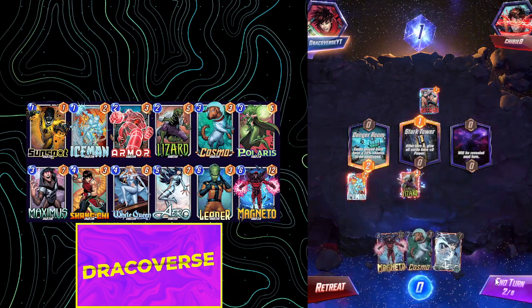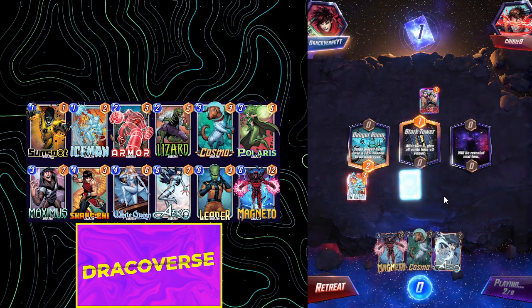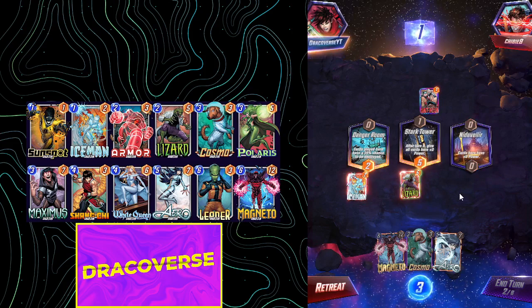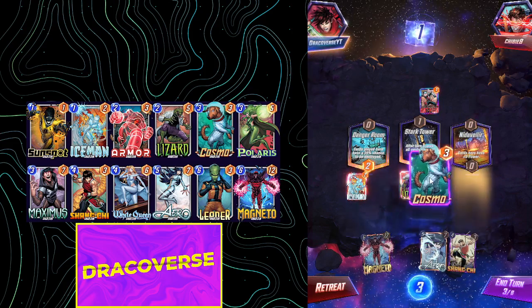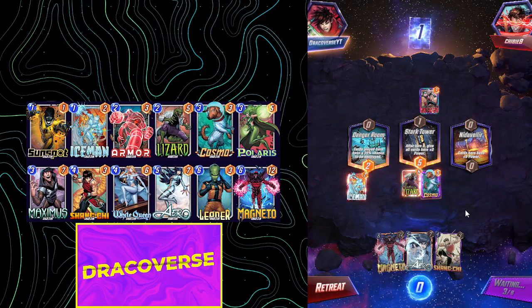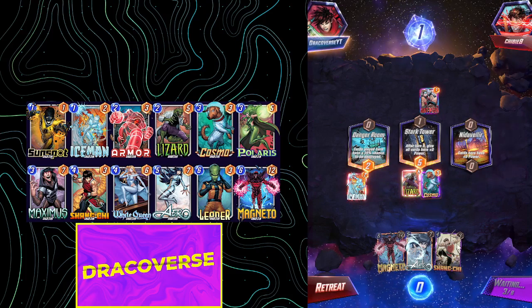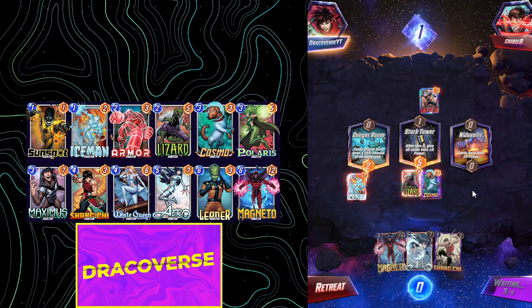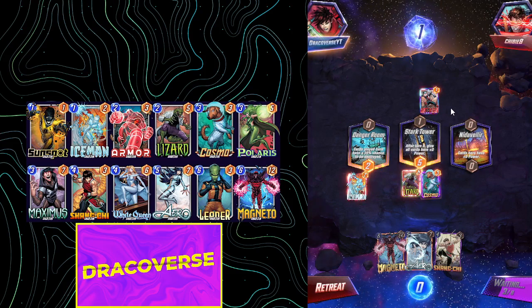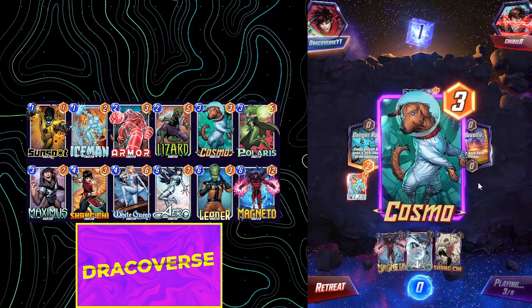Let's go for this one right here. We have to be ahead on board no matter what. He did not play anything — that's Ned Valir. I'm going to play my Cosmo here so that I can Shang-Chi this on the final turn if I want to. We are ahead of them, and we can actually go for Arrow on Ned Valir and then on the final turn go for Shang-Chi, because they have a good chance of playing Professor X. That is Cosmo, that is Mr. Fantastic.